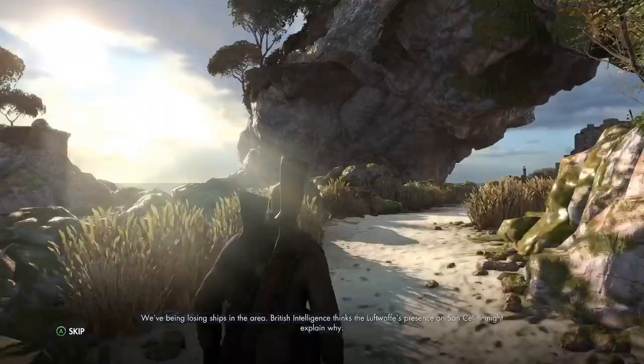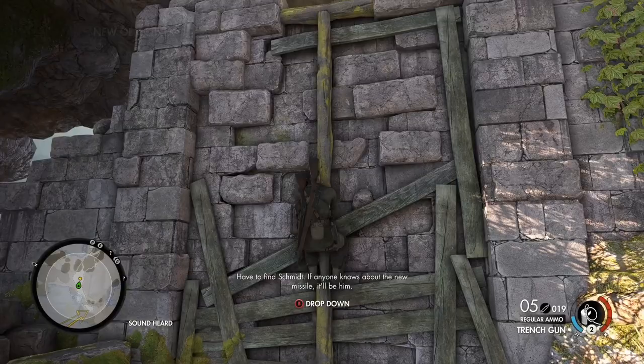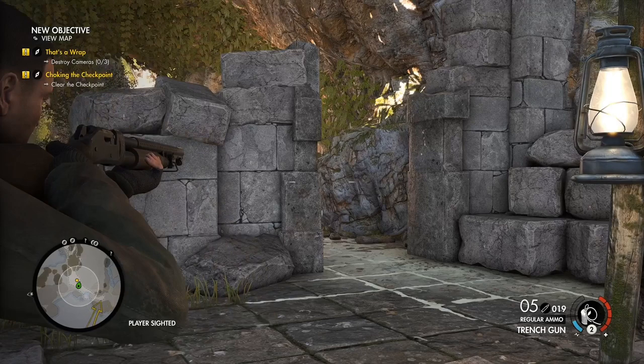I figured this out completely by accident. I ran up here and triggered that AI, and when he came around the corner, I shot. I messed up a few more times after that until I figured out where the placement was, and now I'm posting a video.